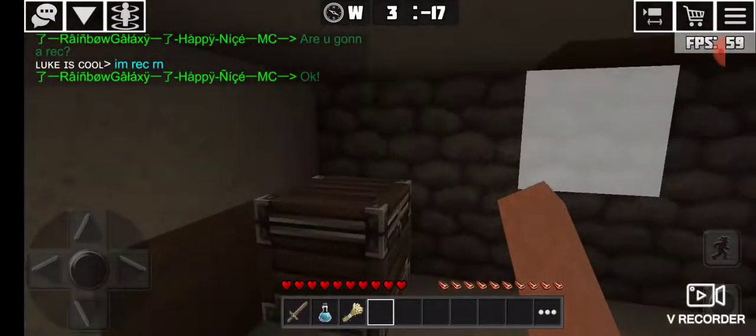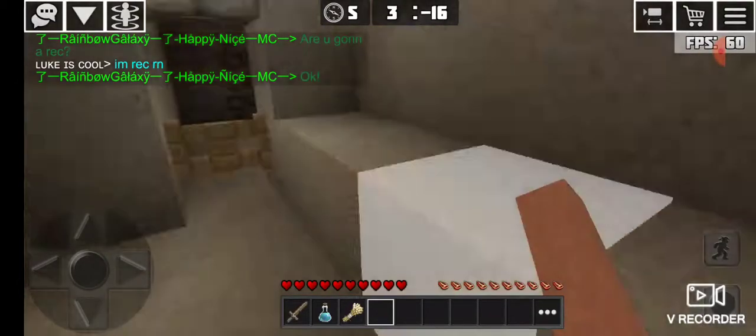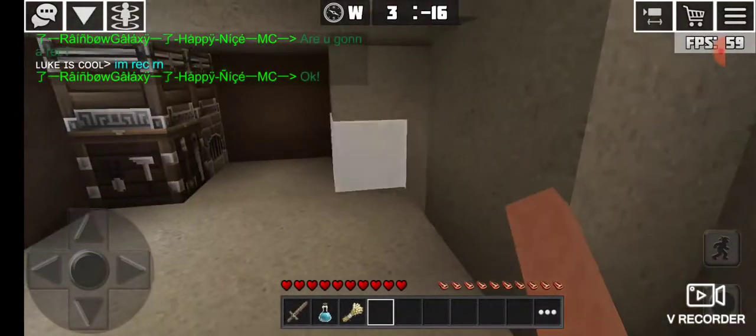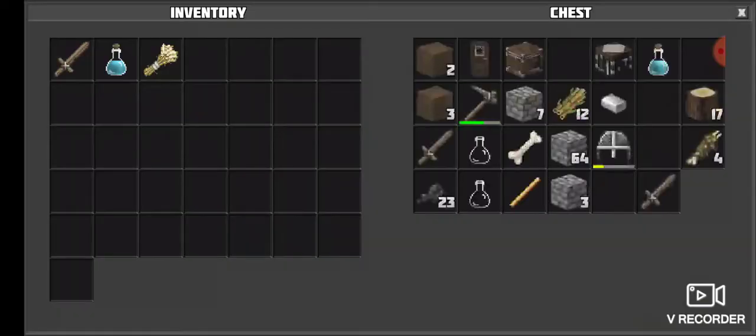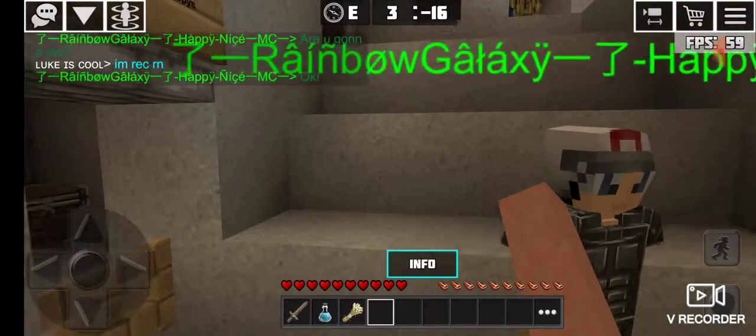So this is the kitten's room — nothing in the chest. This is the puppy room, and nothing in the chest either. Let's see what's in this chest. He's been doing a lot of good stuff — he has a diamond in there, wow, and 16 gold ore. Nice, awesome.